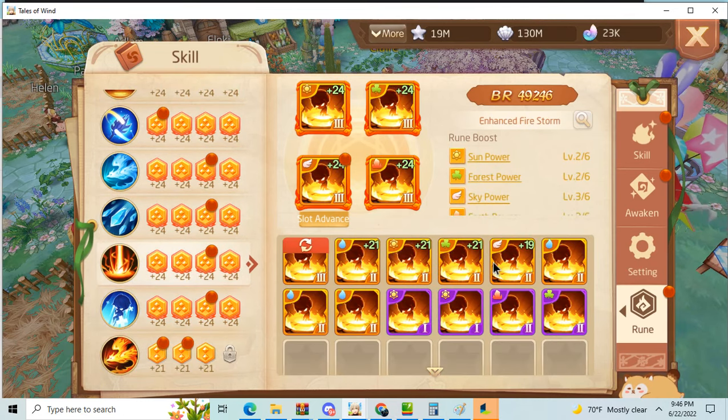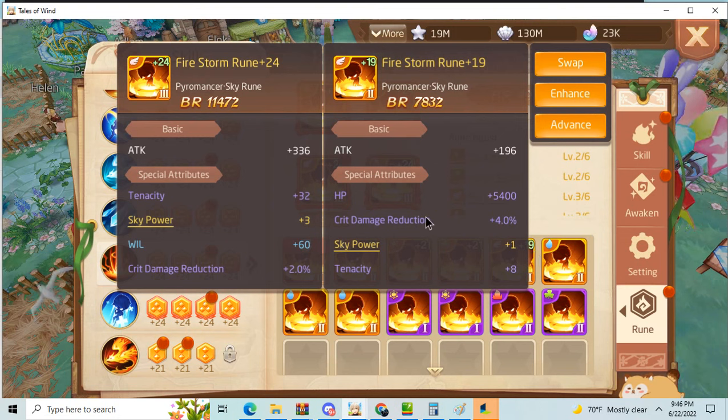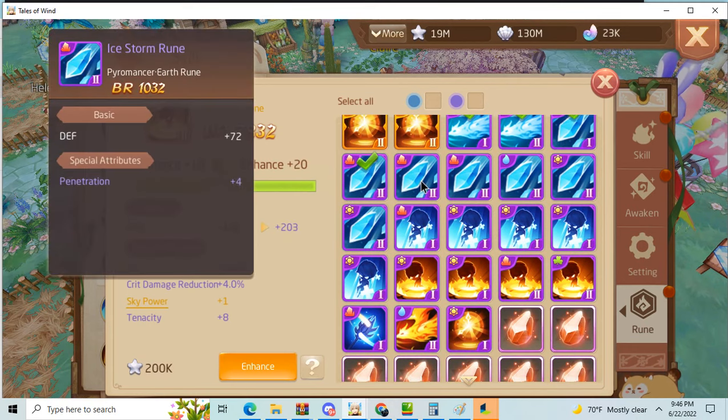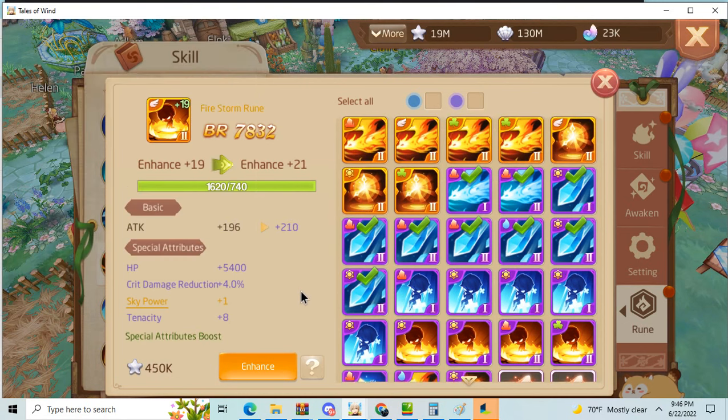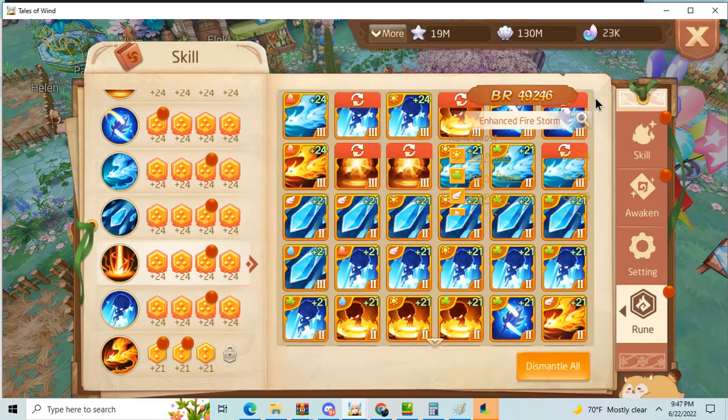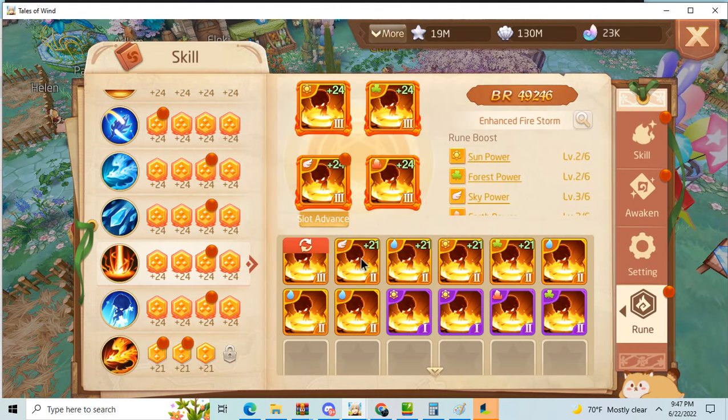Most people would enhance this one — it has crit damage and tenacity — but for me this is just a backup because the tenacity is kind of low. Watch, as you see this is mediocre at best. I think if it rolls crit damage reduction again at rank 3 it can be better than what I have, but right now I don't think it is better because the sky power and tenacity is a lot higher.